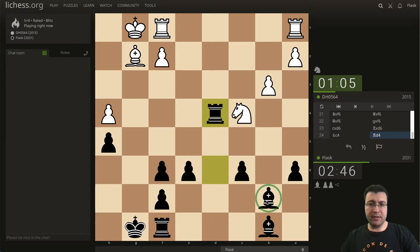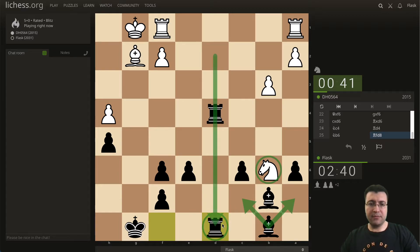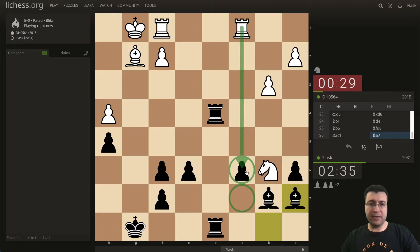I need not to forget that this bishop is not protected. What's the idea behind this move? I don't really get it, but let's kick him back soon — on either one of these squares. I prefer the c7 square because I'm protecting this entry point. But let's see how he's going to continue — so he attacks this.